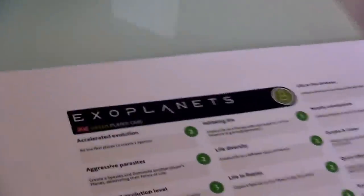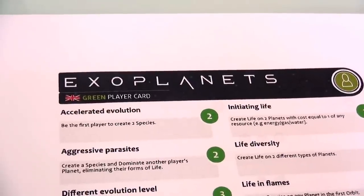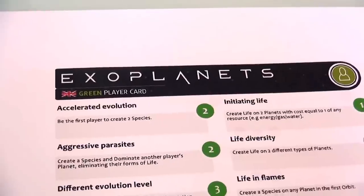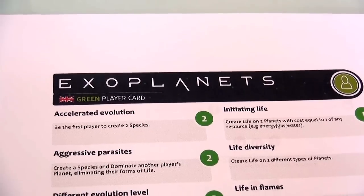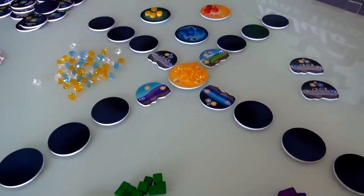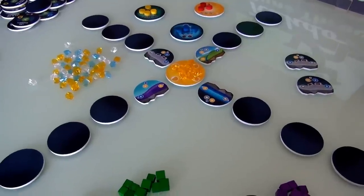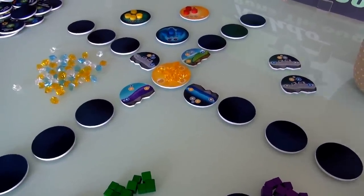Hey everybody. Today, Rado runs through Exoplanets, which is a game on Kickstarter right now, where players take on — for lack of a better term — the primordial creative forces of the universe. We're using resources to develop planets in this little star system, and actually trying to speed along the creation and evolution of life. That's no small task, but let's just jump right into it.